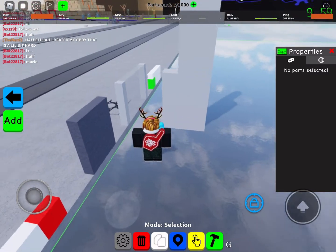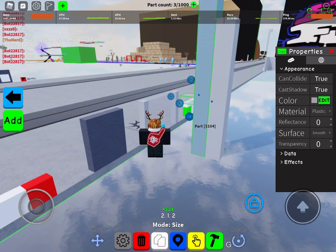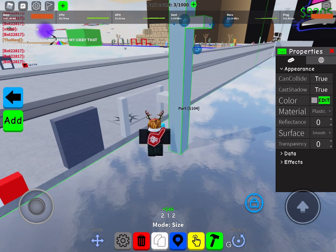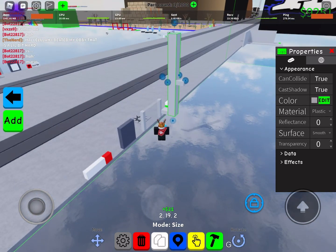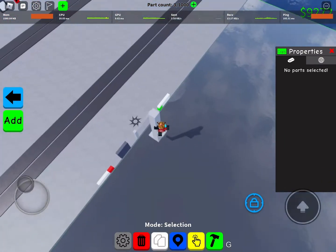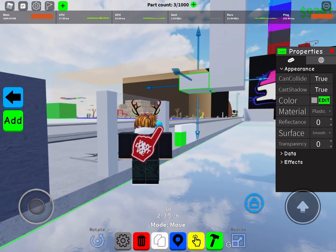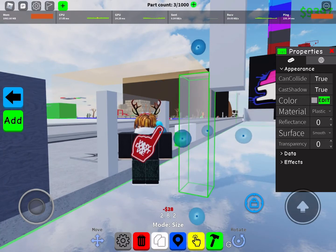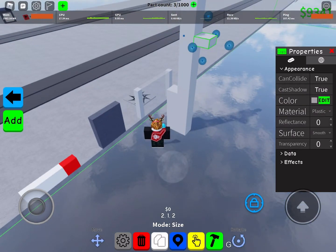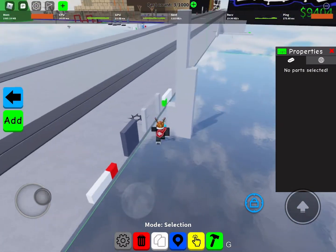Next tip: don't make platforms float. If it's floating, it looks uglier. Don't make it like this — if you do, it's basically a normal obi, not a hard obi. In the hard obi tradition, the platform is touching the floor — the base of the obi should sit on the ground like this.